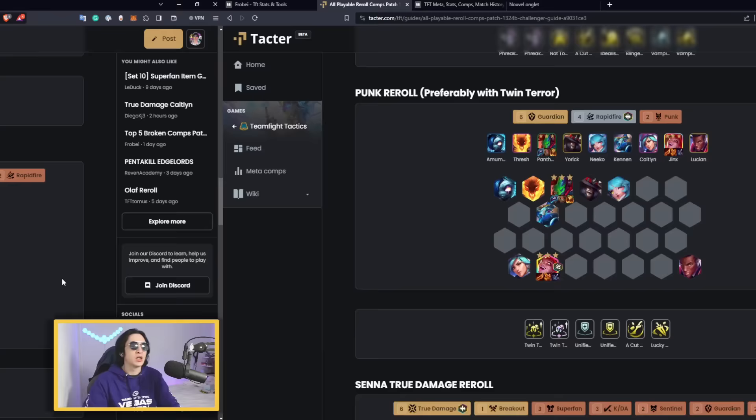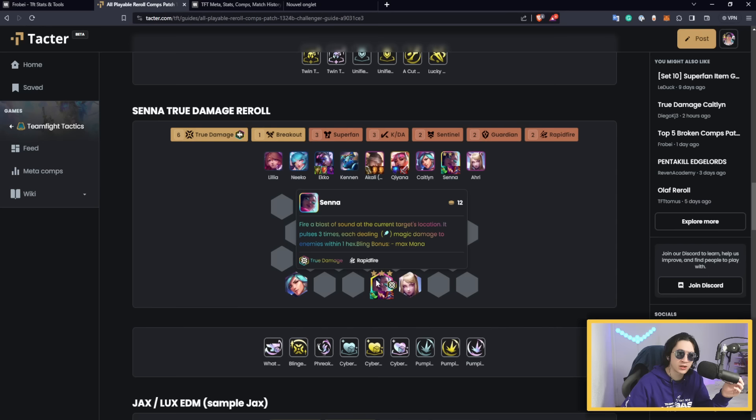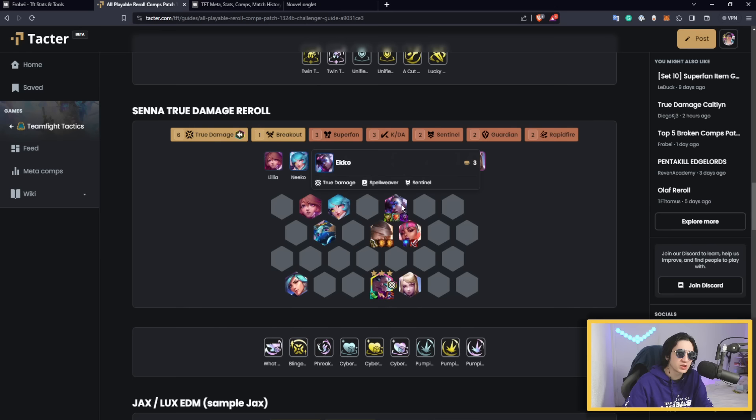Moving to two-cast re-rolls: Senna is a comp you can go open-fort on stage two and plan a comeback at level six. Re-roll at level six — make sure Senna is a True Damage headliner. If you see Senna Rapid Fire in the shop, skip it and wait for the True Damage version. You want three Superfans so she gets the Spear of Shojin, then add Nashor's Tooth and AP items. Avoid Ginsu — we'll see in the stats it's one of the worst items. Build a solid frontline using Echo and True Damage units.